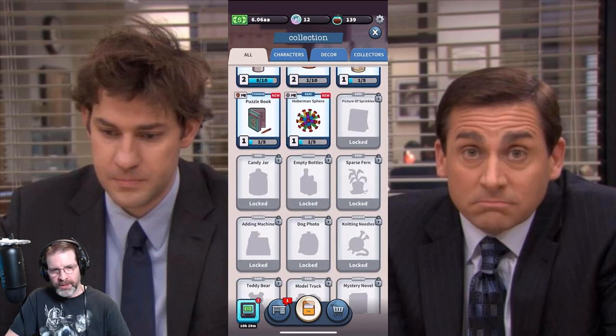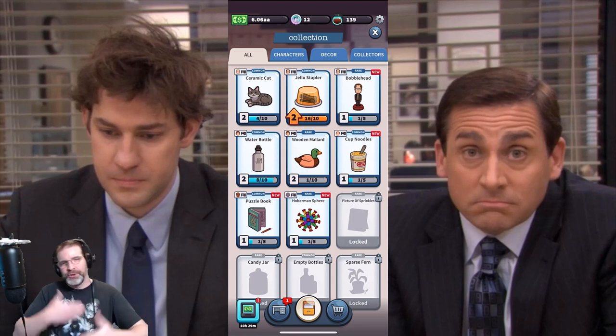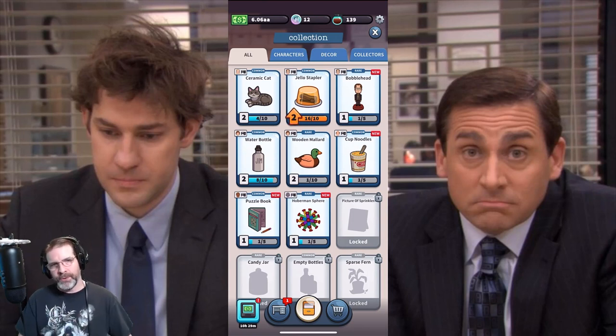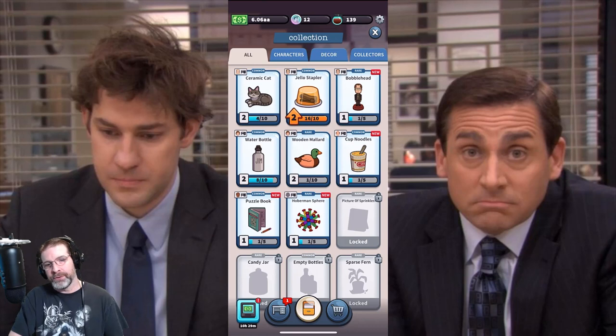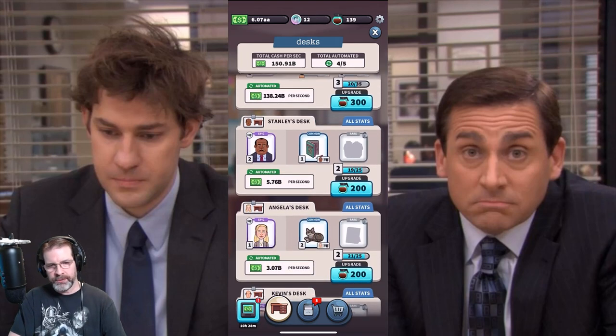You also have decor to put on the desks. The decor — like you can see the Jell-O stapler there — as you upgrade it, it also helps increase the amount of resources you get more quickly. And then you can also upgrade the desks themselves by collecting cards through here. So you can see the different characters and the desks.